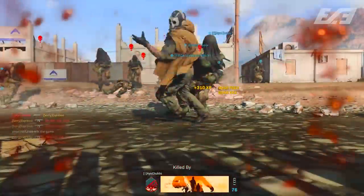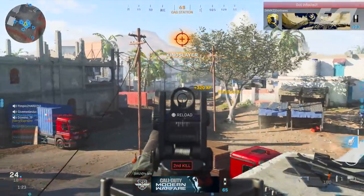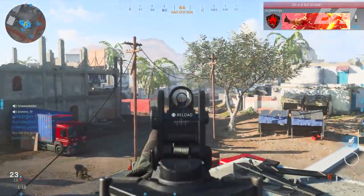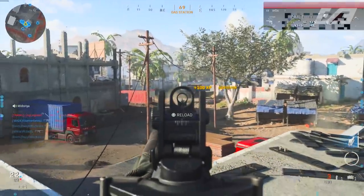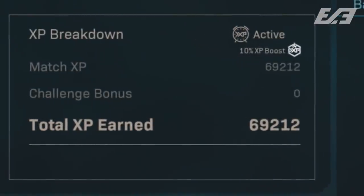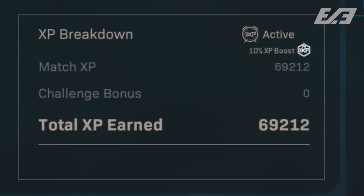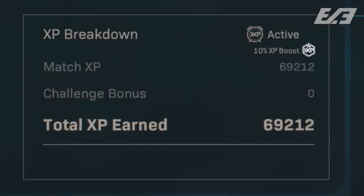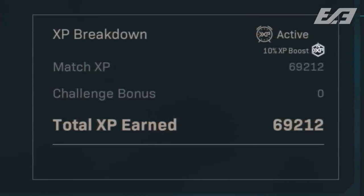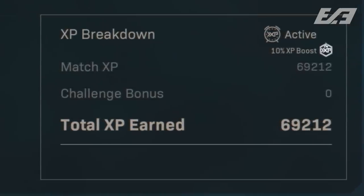When Giant Infection dropped, it was a farm for two things: nukes for the Mighty Mushroom calling card, and XP. You can still pull off a nuke and get that Mighty Mushroom calling card — probably a lot easier in Giant Infection than in other modes. But beforehand, the XP yield was absolutely incredible. For roughly a 10 to 12 minute game, you'd be pulling on average around 65,000 to 70,000 XP per game.